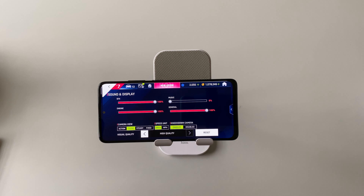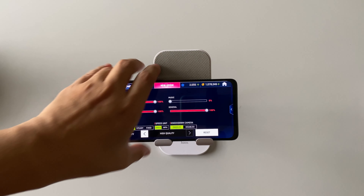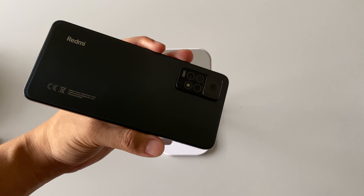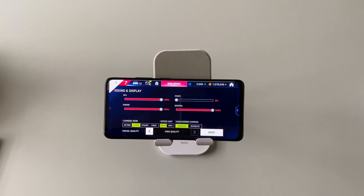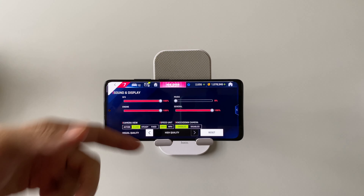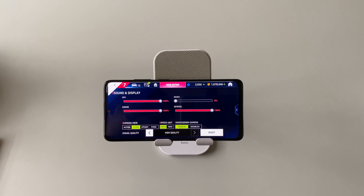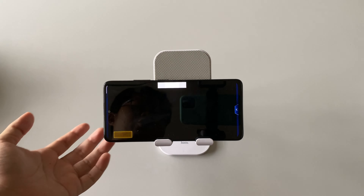This is a gameplay video clip featuring Asphalt 9 on the Redmi Note 11 Pro 4G. This device doesn't have any 60 frames per second option for this game, but you can still play in high quality mode. The device is powered by the Helio G96, and we're going to check out the gameplay here.